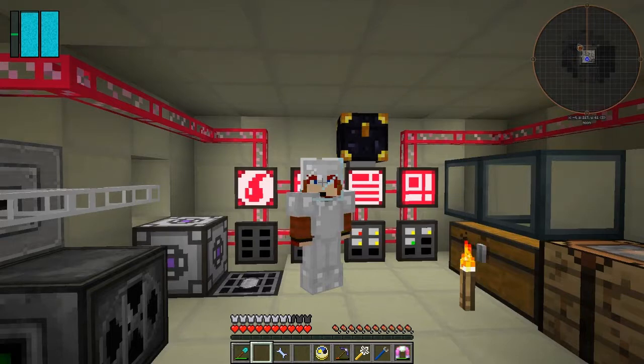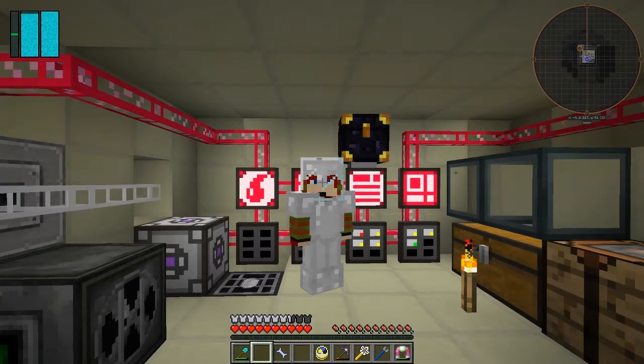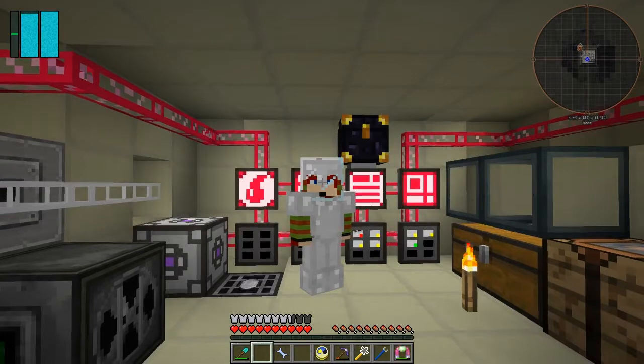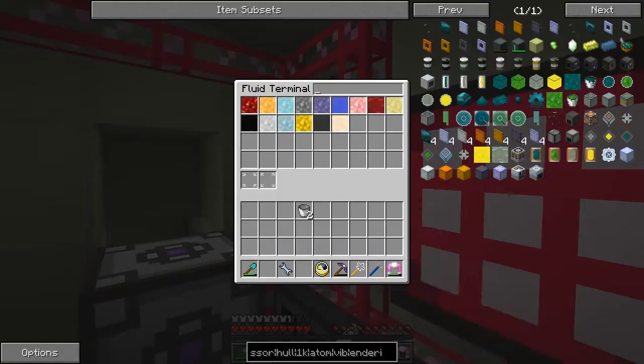Hello everybody and welcome once again to Galactic Science 2. At the end of the last episode we were basically making alloys. I thought I couldn't put redstone into this because I was trying to do it from the fluid import, but I can by doing it directly into the fluid system here.